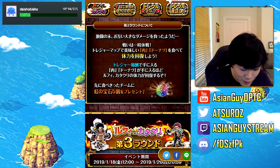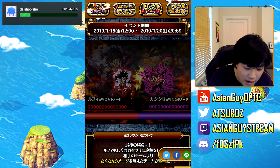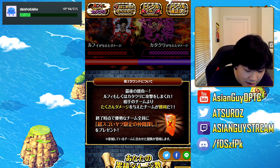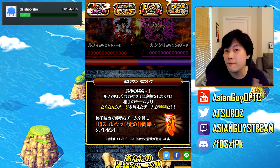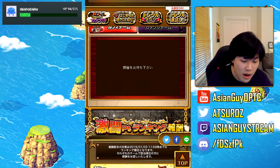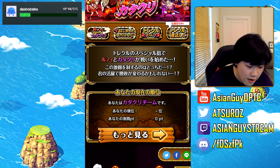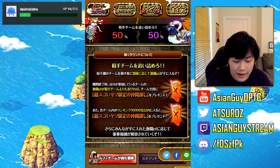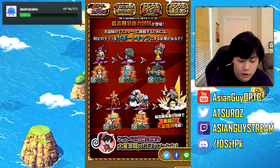Round three runs from the 18th to the 20th of January and is based on how much damage is done, with the winning team getting a free legend. I'll elaborate on parts two and three later. For part one, it's all about clearing these different islands — once you click Cracker you move on to Brulee, then Perospero, and all those units will have useful supports for their respective islands.